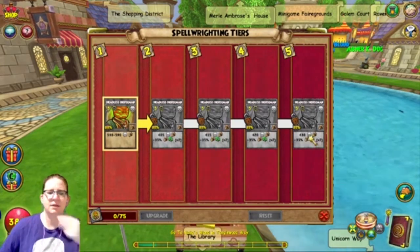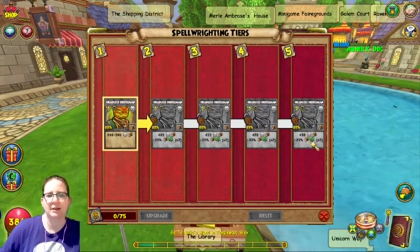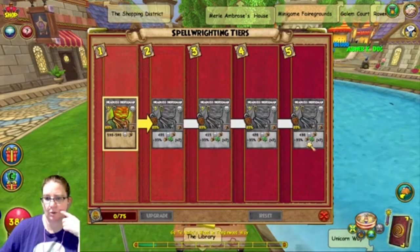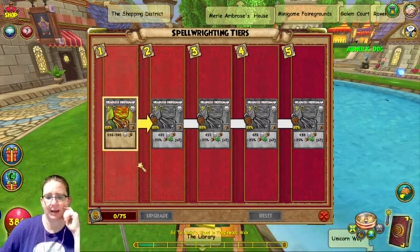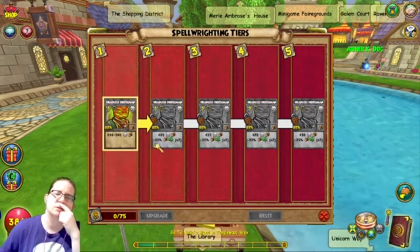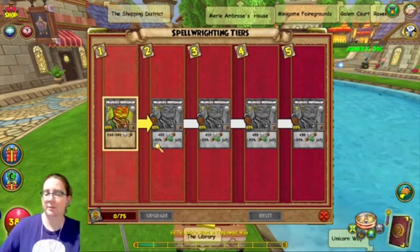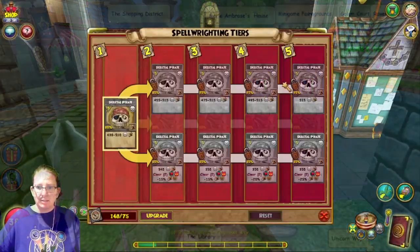There should be some way to specify that, because apparently it says 'enemy school negative charm' — so this is not a universal one; it's only for who you're casting it on. 35% is pretty rough. And do we have any way to boost negatives? Not yet, but that would be nice. And Skeletal Pirate —